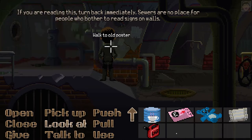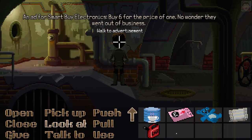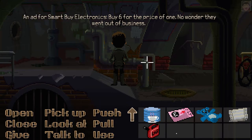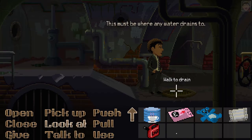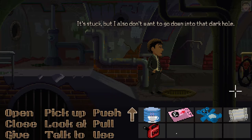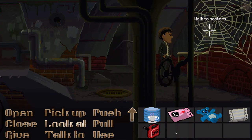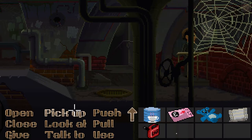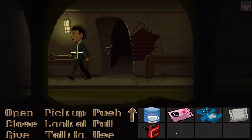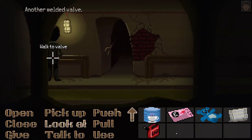'If you are reading this, turn back immediately — sewers are no place for people who bother to read signs on walls.' An ad for Smart Buy Electronics: 'buy six for the price of one — no wonder they went out of business.' Promotions from businesses that closed down in town — different eras are down here. Who's collecting them and putting them down here?